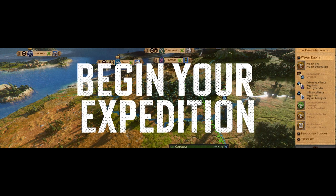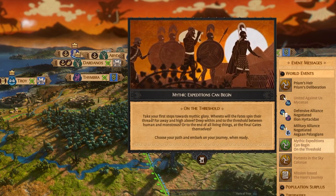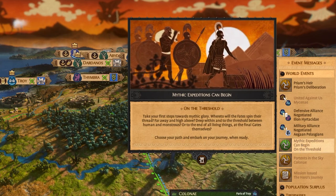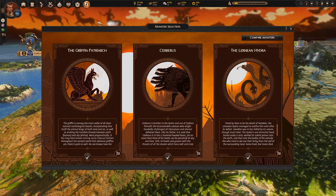If playing a new mythical campaign, you will receive a message at turn 15 saying your mythical expedition can begin. Here you can see a new button has appeared.